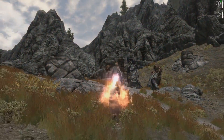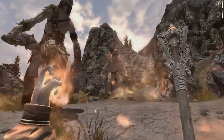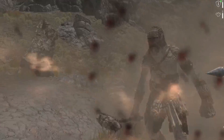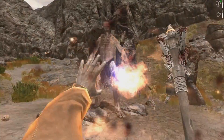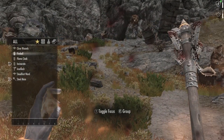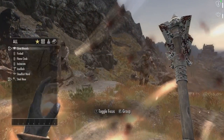On his way to track down Ulfric, he got caught near the border in an Imperial ambush and was taken captive. He ended up meeting Ulfric Stormcloak, but not really in the way he wanted. After that, he learned that he was Dragonborn, and now he is using those powers to stop the Civil War and all bloodshed in Skyrim and make it a peaceful nation once again.